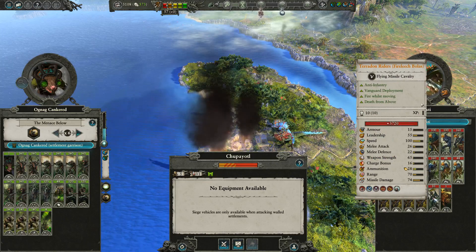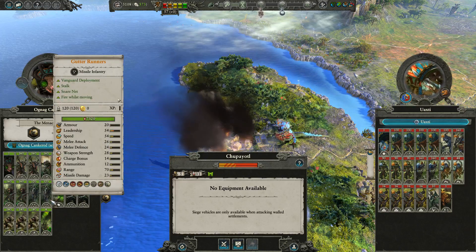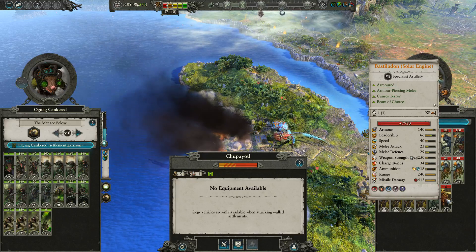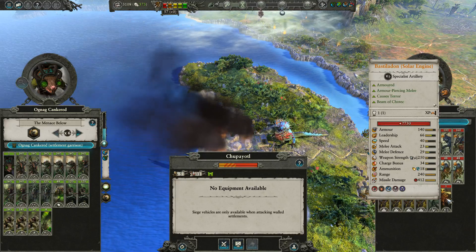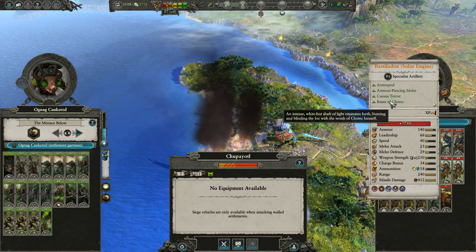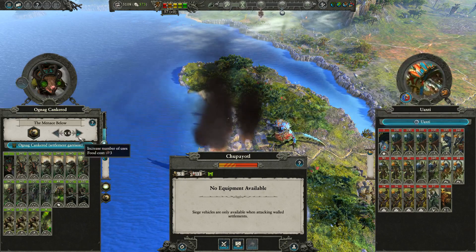The Fire Leech Bola Teradon Riders are fairly scary, but we actually have a lot of ranged in this army with the Gutter Runners and stuff, so I don't think they'll be an issue. The Solar Engine Bastiladon is something I'm concerned about. I'm not sure that we've seen one of these before. These are the ones that shoot lasers - they're laser dinosaurs.